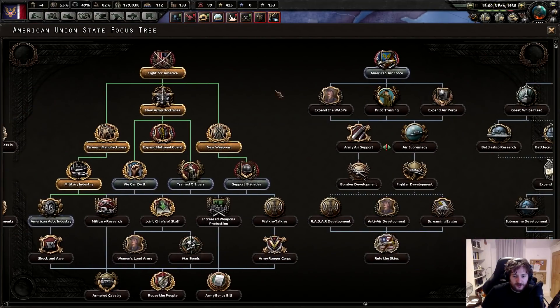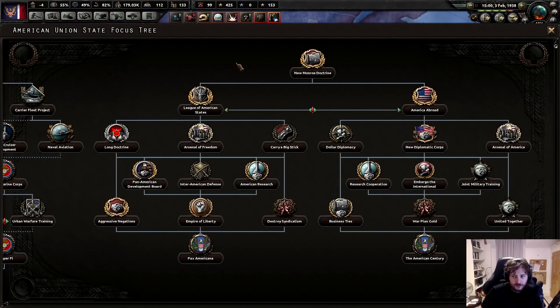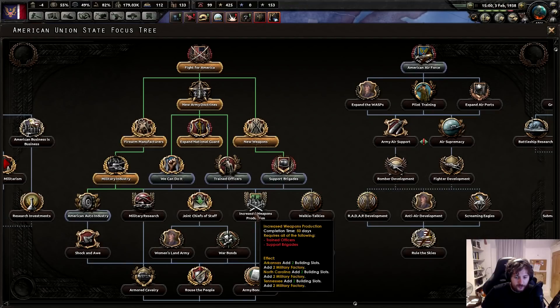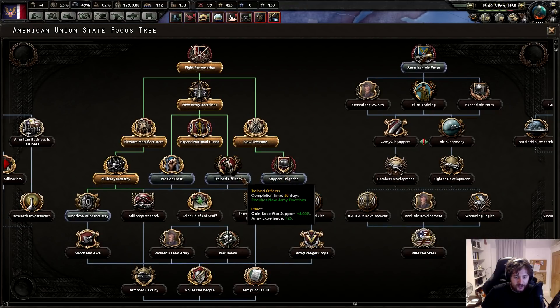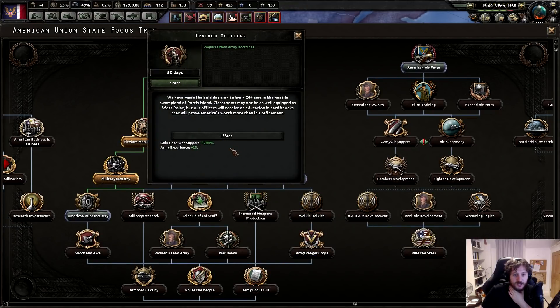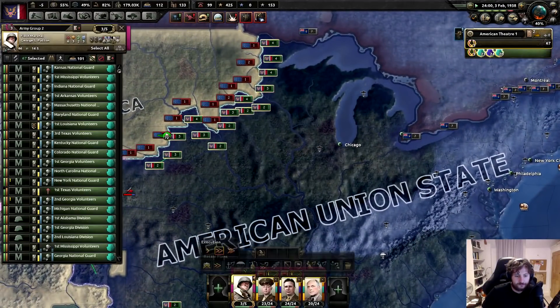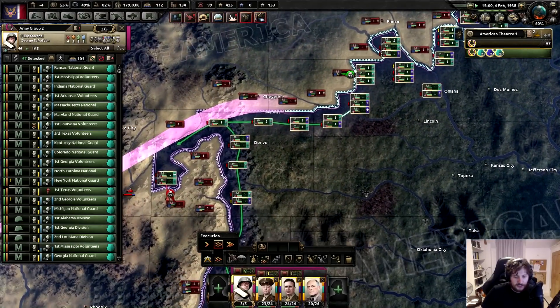None of these are unlocked yet because the Civil War is still going on - that's fine. So now we're going to go down towards this - support brigades, train officers. Boys, support and army experience. We made the bold decision to train officers in the hostile swamp plants of Paris Island.